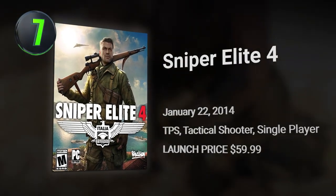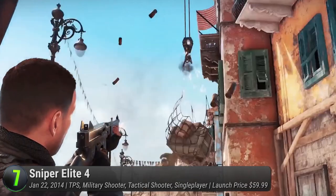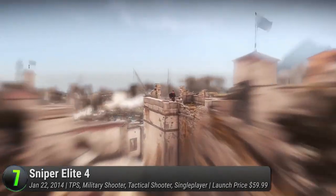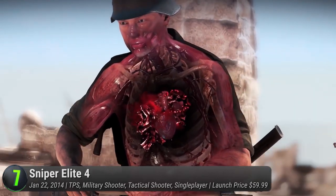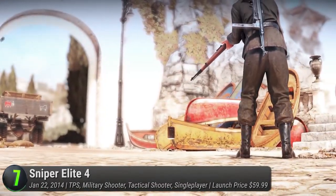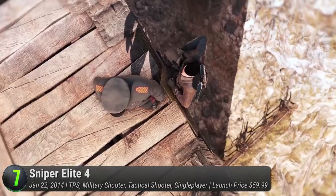Number 7: Sniper Elite 4. Nazi killing couldn't be more fun in Rebellion's latest entry. Wartime Italy is slowly consumed by the evil of fascism. As Carl Fairburn, it's your task to eliminate these vile human beings one bullet at a time. After the events of the first game, follow him as he leads his band of brothers to restore Italy to its rightful place. As the latest entry to their award-winning series, it greatly improves on all fronts.